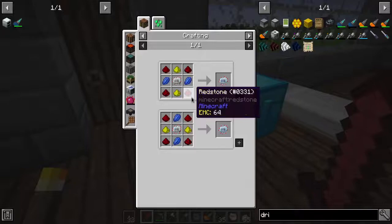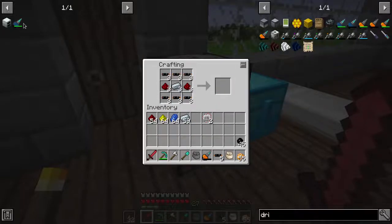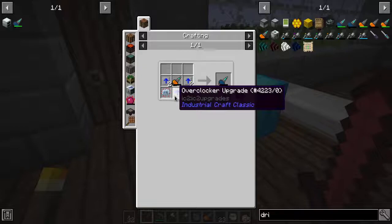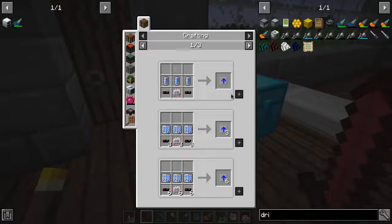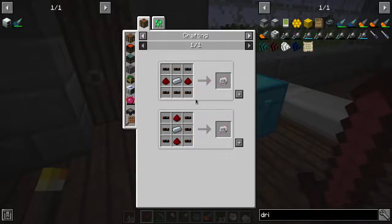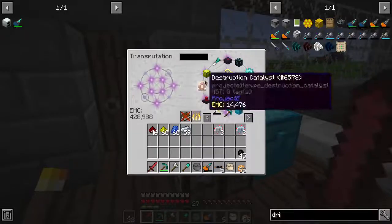You guys are going to require electronic circuits. That gets us those two, which we get for the advanced electronic circuits. Now we get the overclockers - we're actually going to need two overclockers in each spot, which is weird. So that's going to be 10K coolant cells, which are going to be the not-fun part of this. We're going to need six more electronic circuits, so we'll get that out of the way - get rid of any copper.